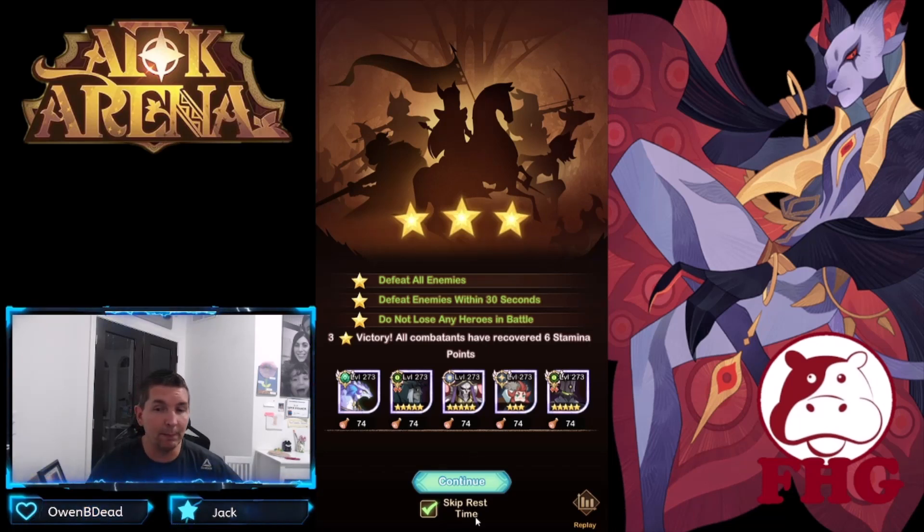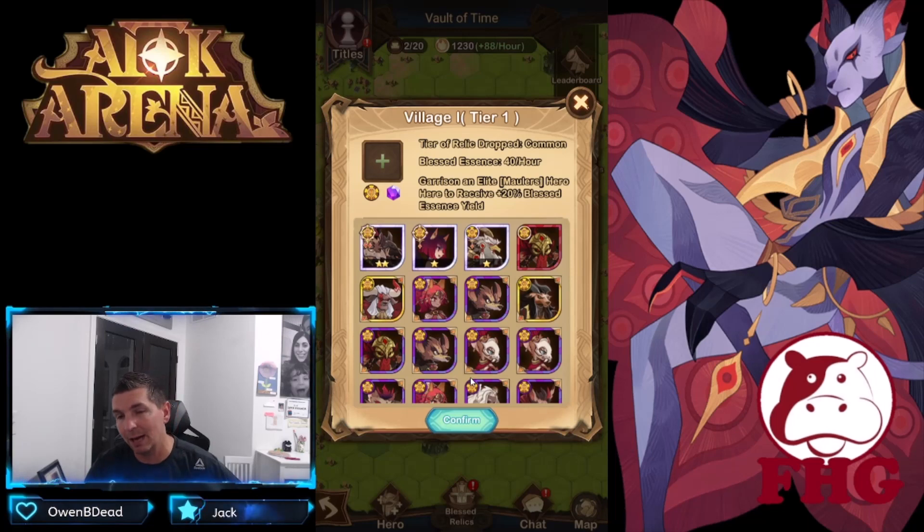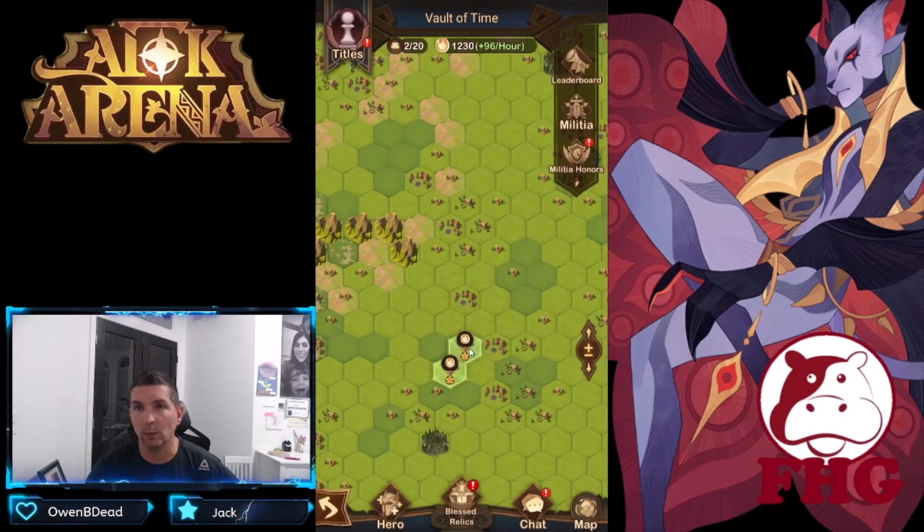Skipping the rest timer allows your land to have no cooldown. The settlement will choose by faction — this one is looking for the Mauler faction, elite or higher — so we put a hero in there to get the bonus. Now we're up to 96 stamina per hour, which makes a big difference when you have 20 lands.